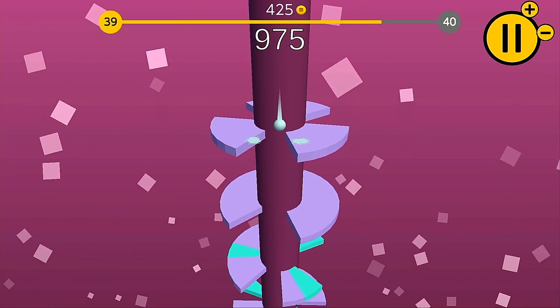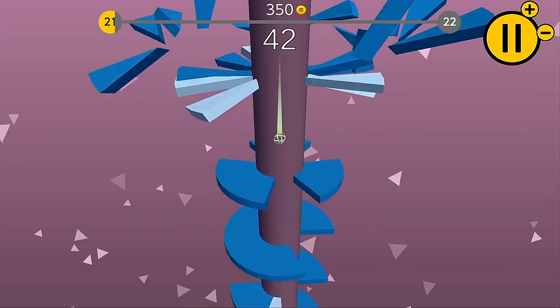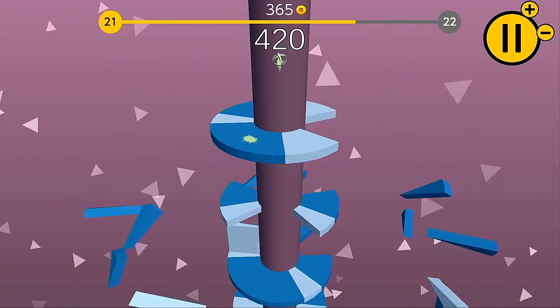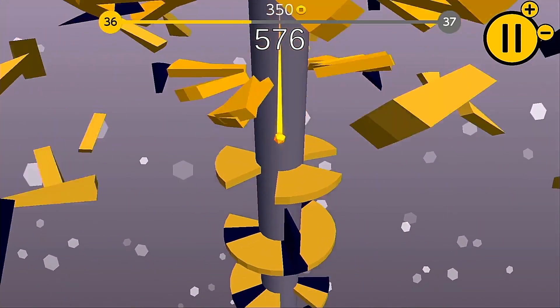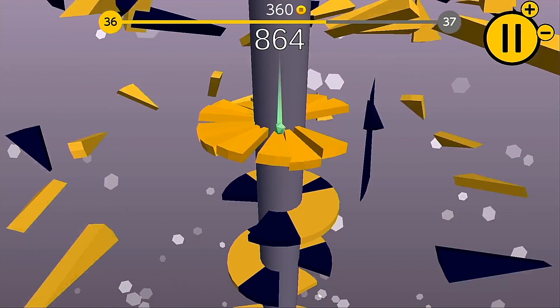Another issue I encountered was with the game's random platform generation. Whilst passing through several platforms in a row is enjoyable and you'll become more skilled at doing this, you'll eventually end up hitting a platform where its gap is positioned in such a way that you simply can't rotate the tower fast enough to drop through, and this just spoils the fun when you've got a good combo going and your flow is ruined by one of these impossible platforms.